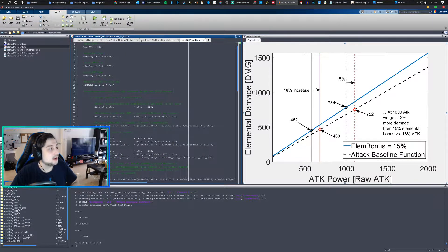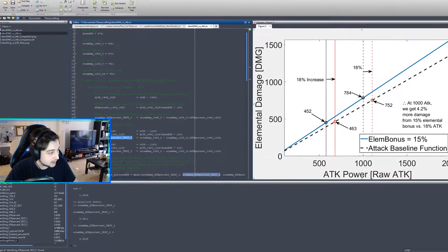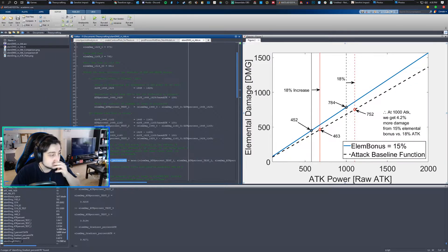Using these data points, I was then able to determine the gradient of my attack value and prove that it was, indeed, linear. I normalized all my units to elemental damage per attack percent by taking the difference of the values at 1448 and 1429 and converting to an attack percent. What I actually get is 3.9 elemental damage per percentage of attack. When I did this for the remaining tests, I found that all of them were very similar — about 3.92. So I took a mean value of these three, which is about 3.9273.